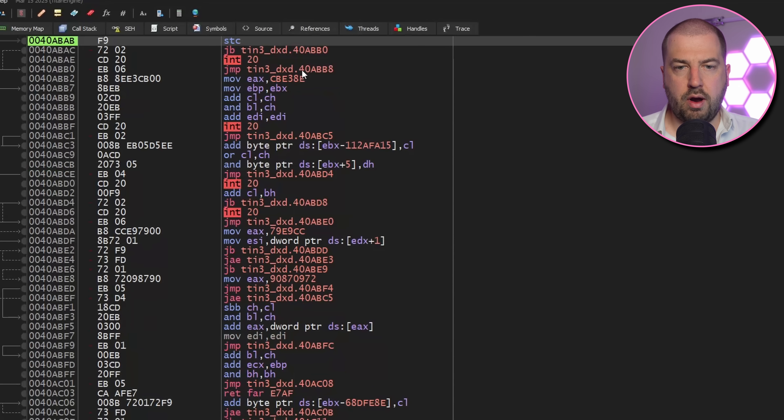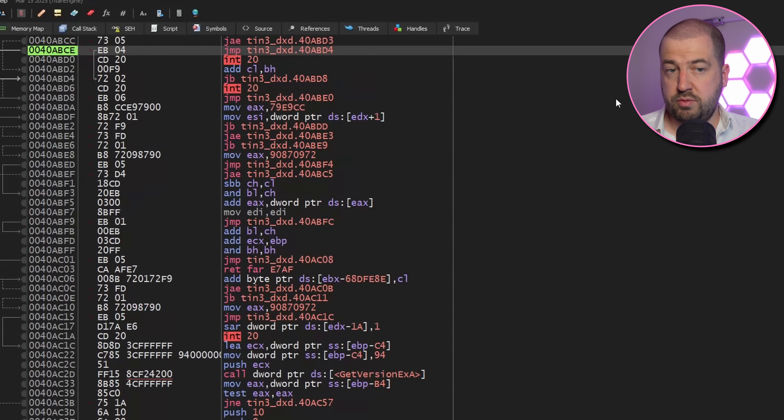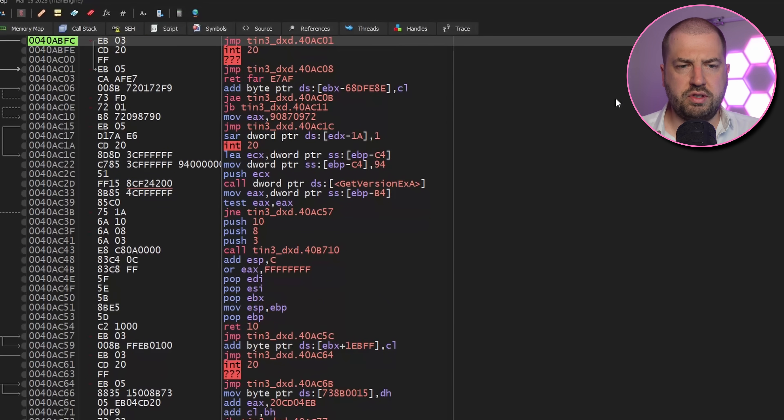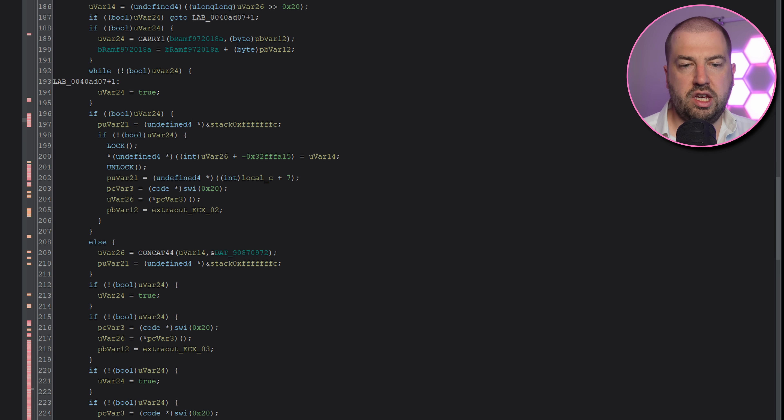Now if we continue stepping through the program, we quickly get to this miserable set of jumps. This keeps jumping, sometimes changing flags and even sometimes to unaligned instructions. Eventually it executes a small bit of what looks like real code and then continues on jumping — this is some sort of obfuscation technique. If we look at the function in Ghidra it's a complete mess with no way of knowing what it's doing. It looks like it's taken the code, broken it up into blocks — maybe even line by line from the source — and then inserted these jump chains.